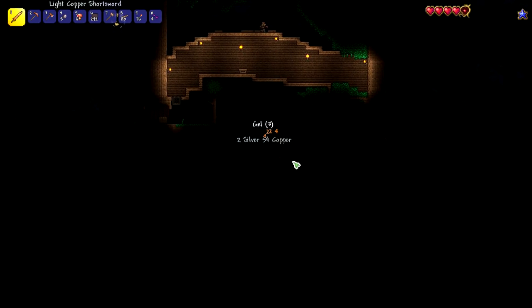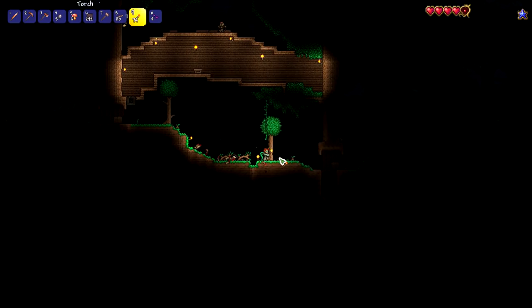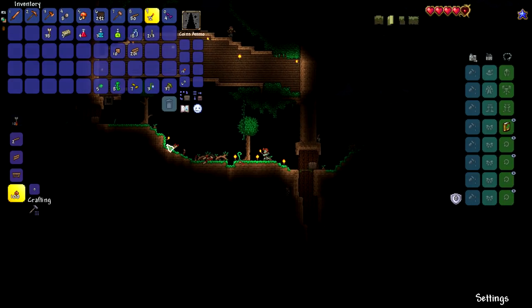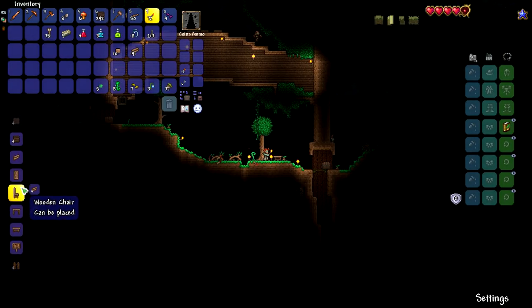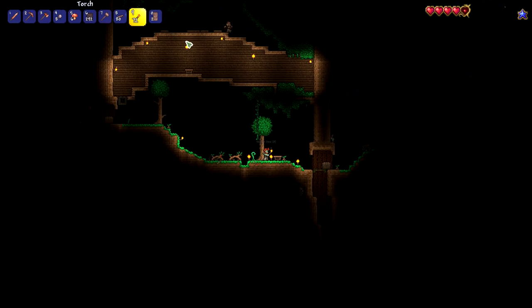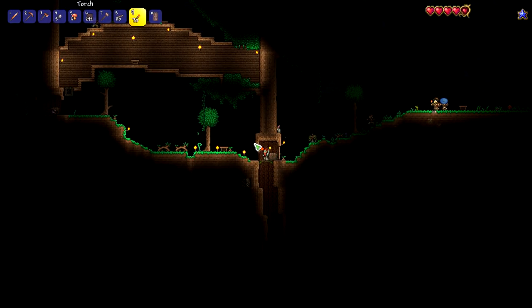Okay, hold on. I'll light up this area below us in just one second. One thing I do want to do — I'm going to put a crafting bench down here, even if it's just temporarily, because I really need to make two doors so we can prevent this from happening. Voila! Now you can't come in here whenever you want.